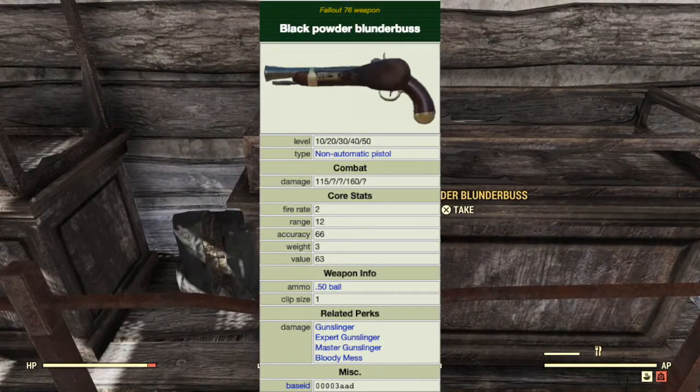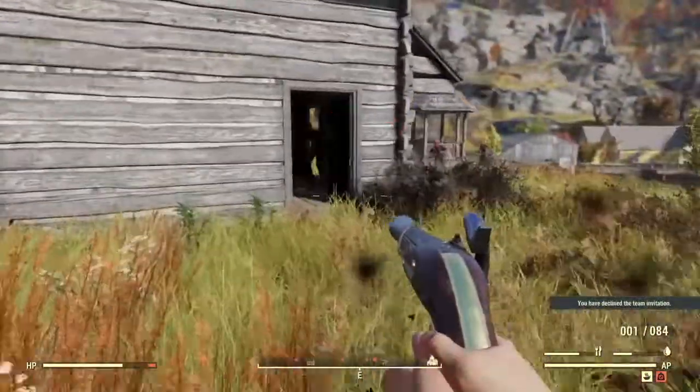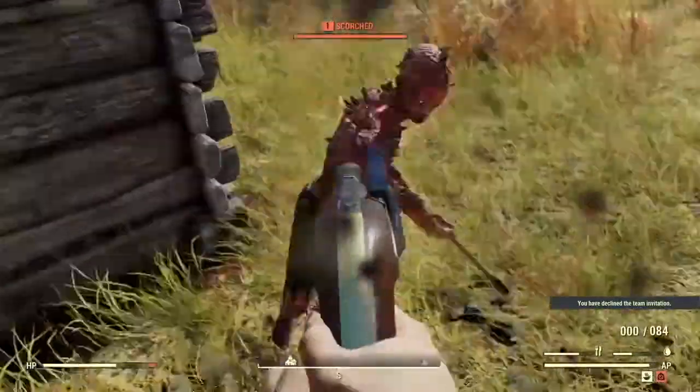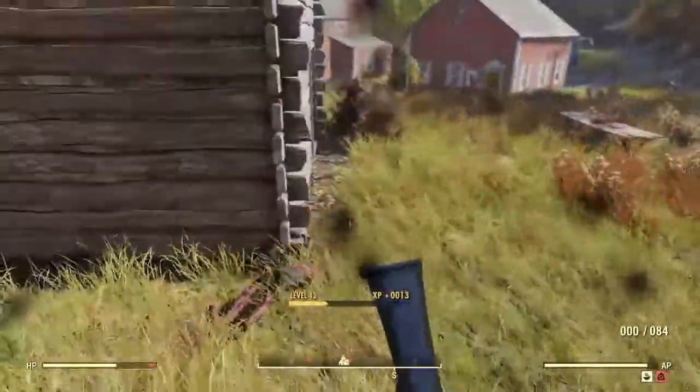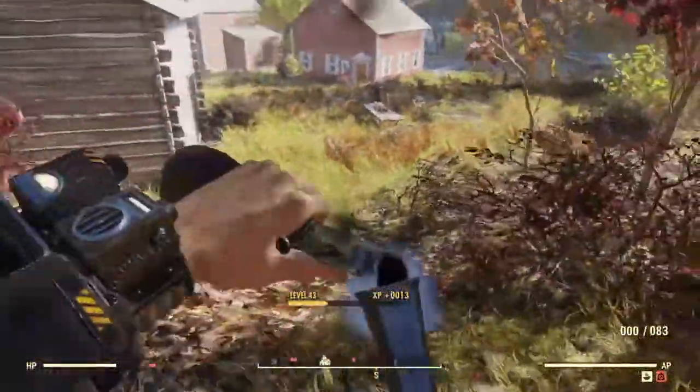Related perks are the Gunslinger, Expert Gunslinger, Master Gunslinger, and Bloody Mess. Possible locations of discovery are 1-2 pistols spawn within a small wooden building within Helvetia, just north of the church near a gazebo. It can also drop randomly from Scorched.